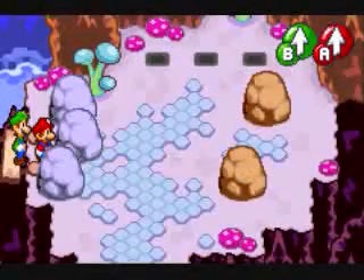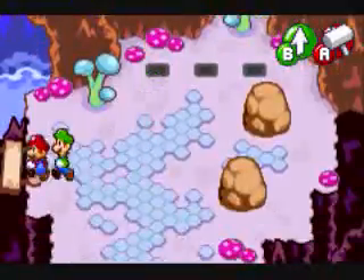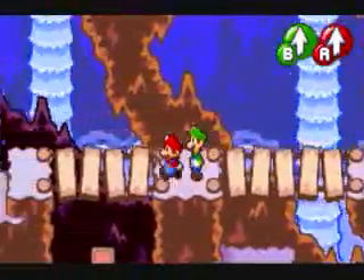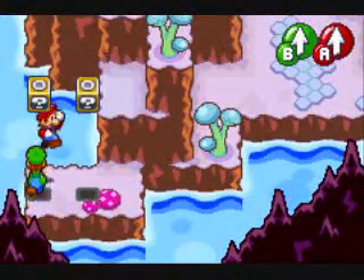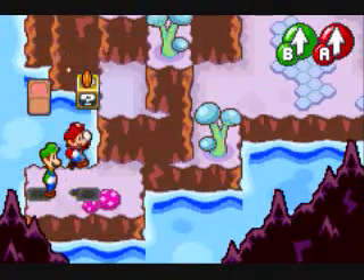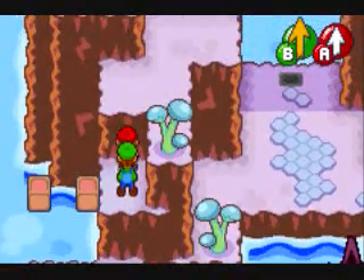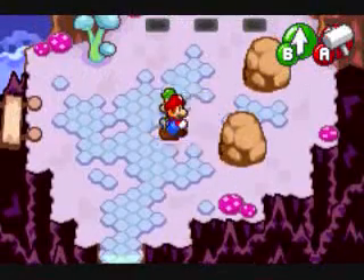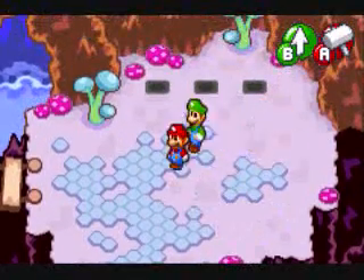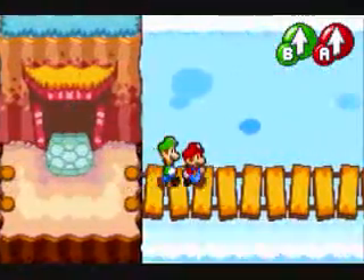There's a lot of waterfalls in this cave. Isn't this Hoo Hoo Mountain already — like the cave or something? I think it is. I went back here because I missed these two blocks. I can't believe I forgot these — this super mushroom is definitely going to be helpful later, so you want to get these now. I'm pretty sure this is Hoo Hoo Mountain. We don't have to do the minecart minigame again. Yay. I mean, I don't really hate it, it's just kind of annoying avoiding all the obstacles.